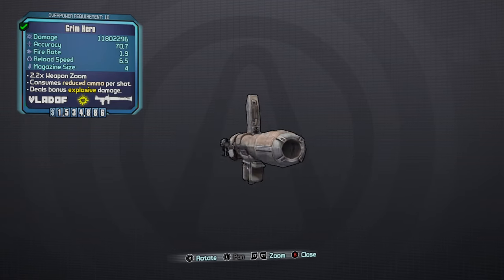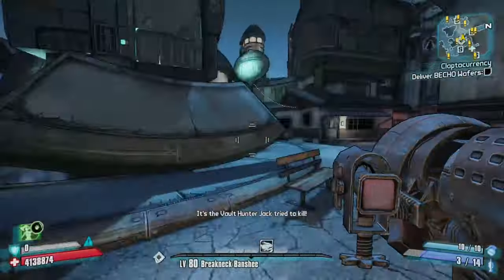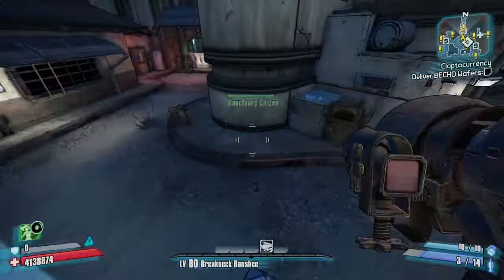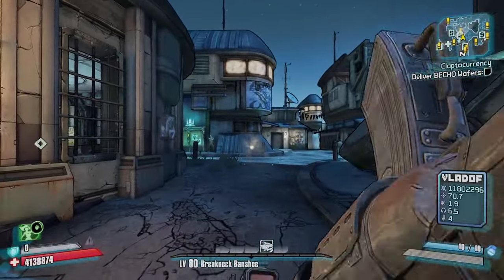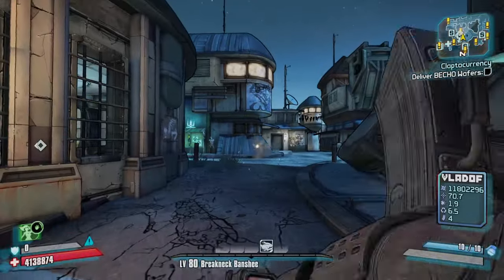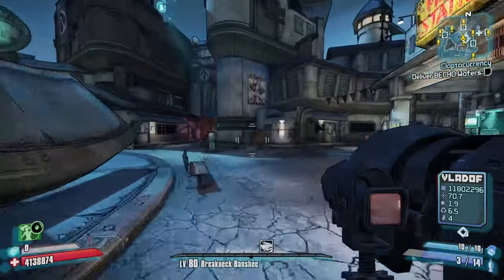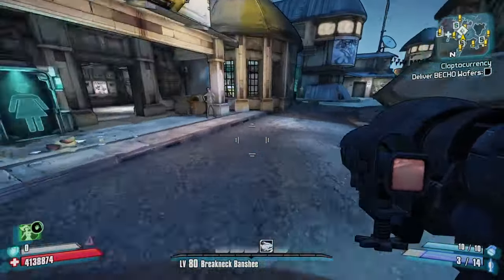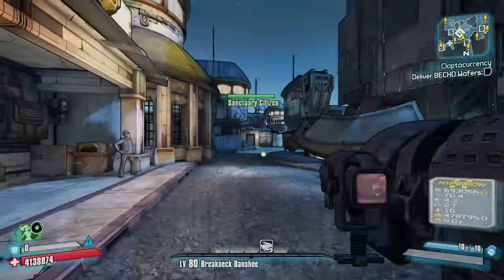Before I show you this glitch, if you could give me a like and subscribe that'd be much appreciated. All you need to do is shoot the Vladof rocket launcher, then swap it out on the d-pad and swap it back — it should not consume the rocket. If you look in the bottom right-hand corner of the screen, it does not consume ammo, as long as you're quick with the weapon swap on the d-pad. I'm not sure how this works on PC, but for PS4 and Xbox it's just an easy weapon swap on the d-pad.